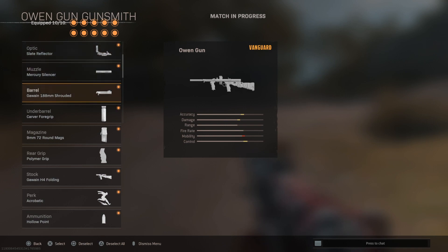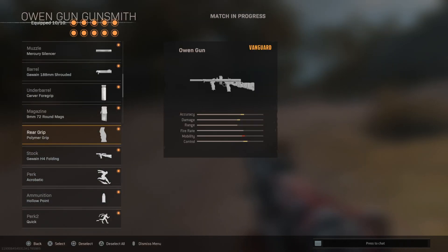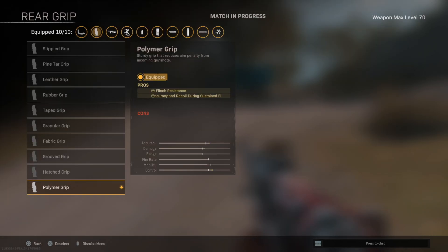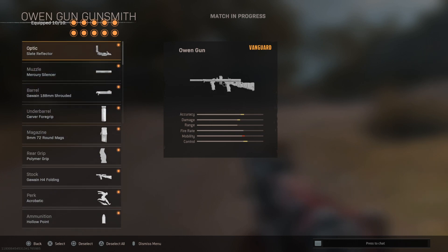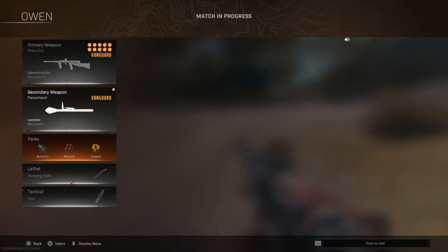You can run your SMG fully built for recoil control — heavy barrel, the Carver foregrip, a stability stock — without needing sprint attachments like the short stock. Once you have your fully built no-recoil gun, just add these movement perks and it becomes insanely fast. If you want to go full overkill, Vanguard guns can be crazy for movement — build everything for movement, take the Owen Gun with its two movement perks, add stim on top, and you are going to be crazy fast. You really won't notice the deficit in movement from the 80 FOV.